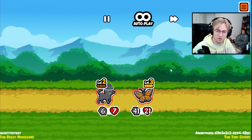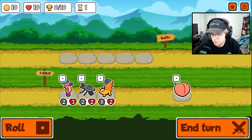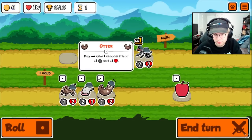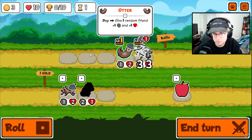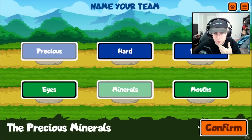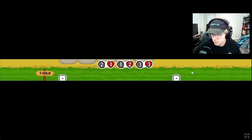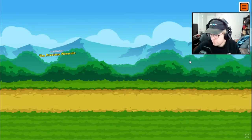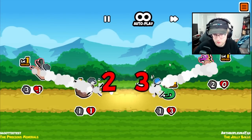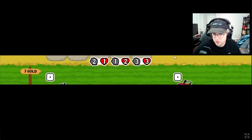I think we just lose — no. Oh, butterfly's so strong. Okay, I think we just pick standard pets that are good. Okay, we'll beat the precious mineral. Yeah, it's crazy how strong that was, even though it wasn't even a summon team we were against. Just breaking all of the food.